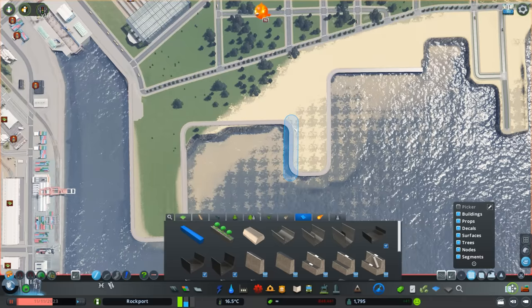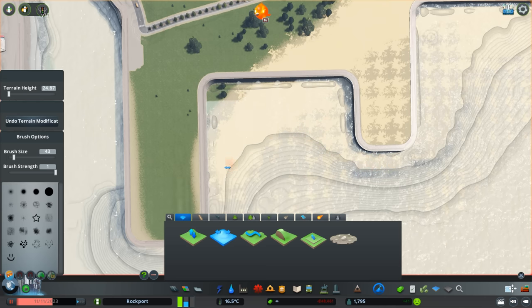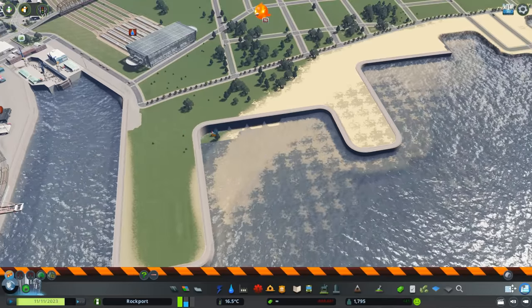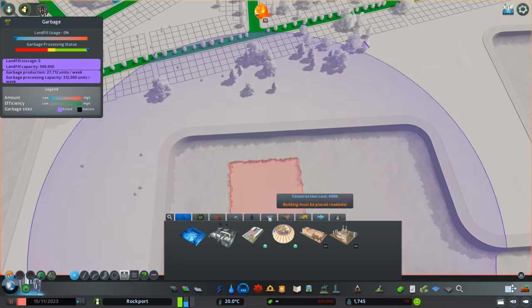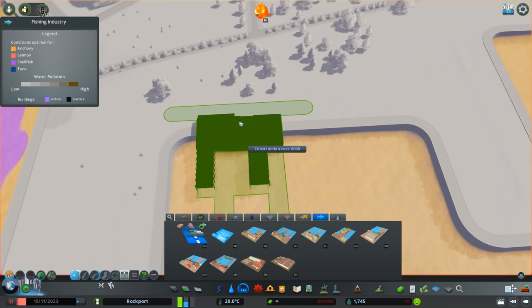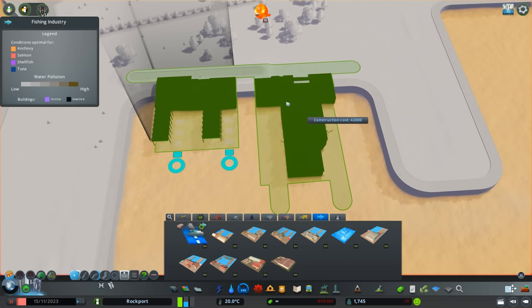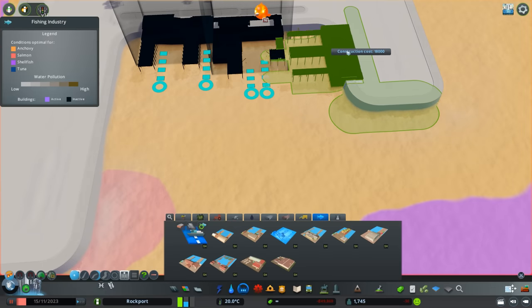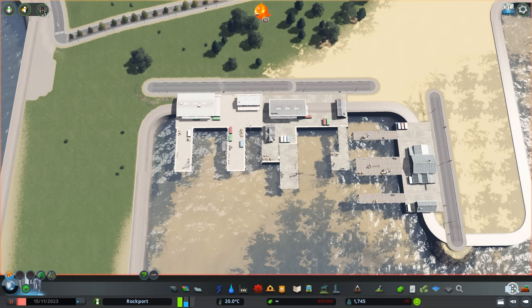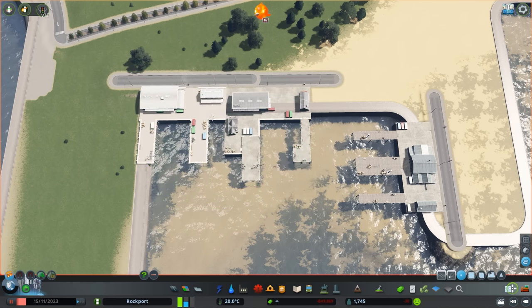A lot of work actually went into this off camera - or maybe not off camera, but I recorded everything that I did. A lot of this didn't make the cut and I included the final rendition of what I'm doing right now. I tried a lot of variations on how to shape the port area and how to get all these buildings to fit, and it was no small task. I had to quit without saving maybe three or four times before I got to this final version.